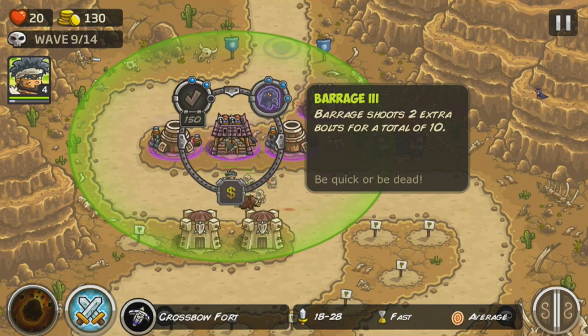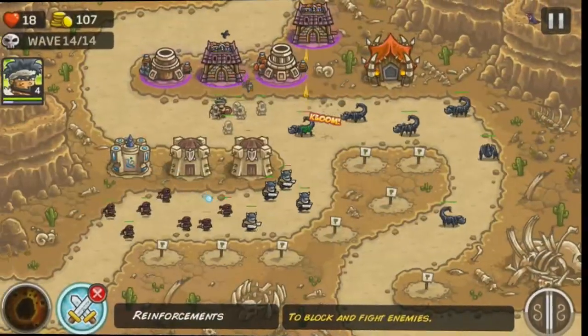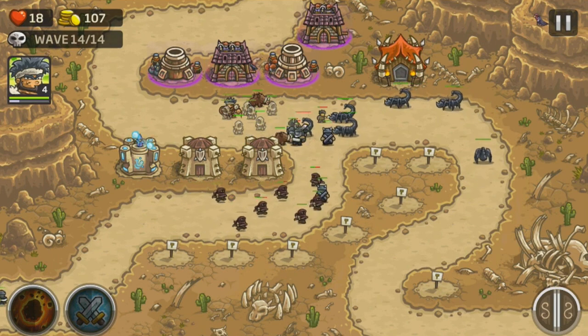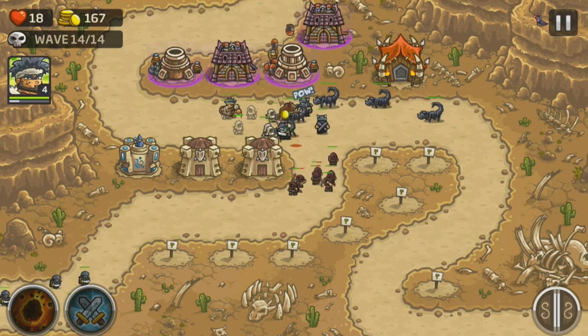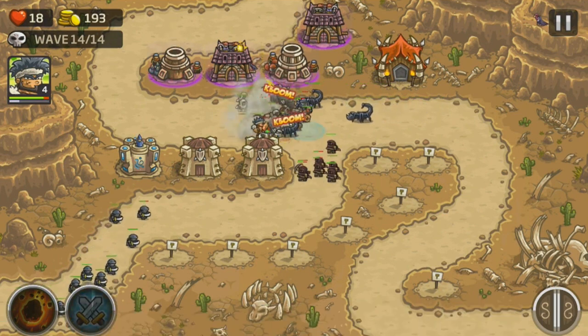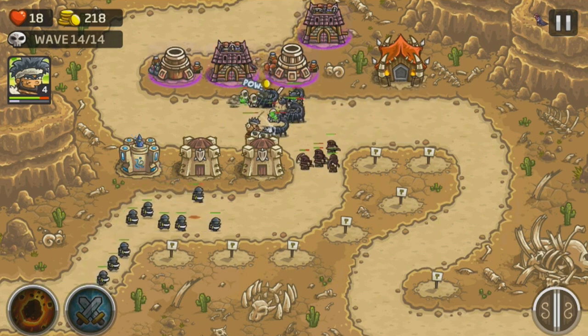If too many enemies manage to reach your city, it's game over, and in the case of Kingdom Rush Frontiers, that magic number is 20. As you clear through the waves, the player is rewarded with coins that can be used to upgrade the tower's capabilities and power, as well as purchase special recruits to help fight off enemies. It's in the player's best interest to not let enemies through their defenses, as missing out on kills also means missing out on the coins dropped.